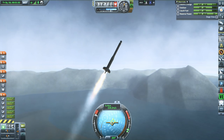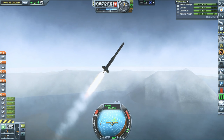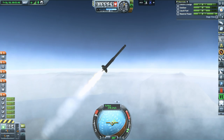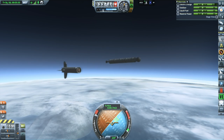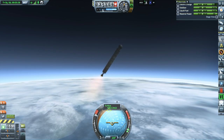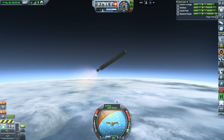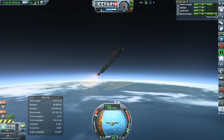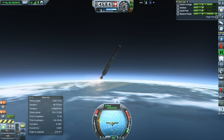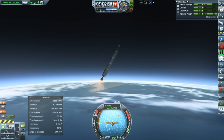We have fins that allow us to deviate from prograde without flipping, so we have a lot of control on that score. What we don't have is SAS, so you can see it rotating around as I try my best to keep it close to prograde. Here we have the final stage which does have gimbaling, but it's tough to keep pointed in the right direction without SAS. The Probodobodyne Don't Stay Putnik just doesn't cut it. We're much too shallow at this point, and at these velocities we should be much higher up than we are. We're at serious risk of burning up, and orbit is just not happening.